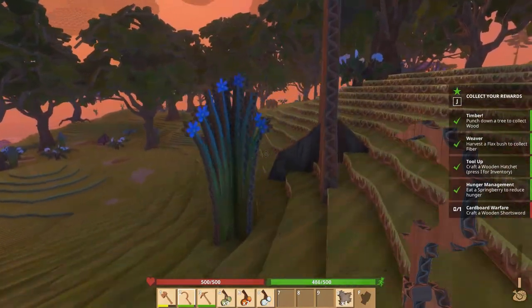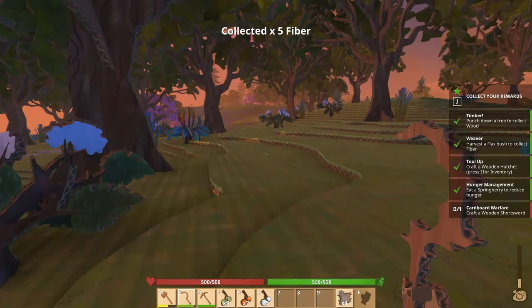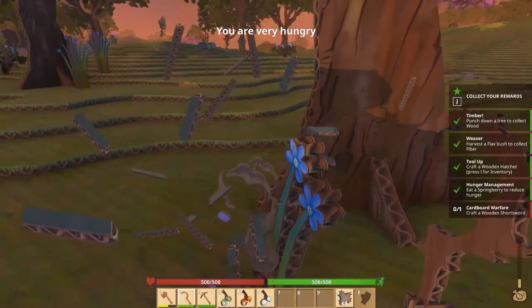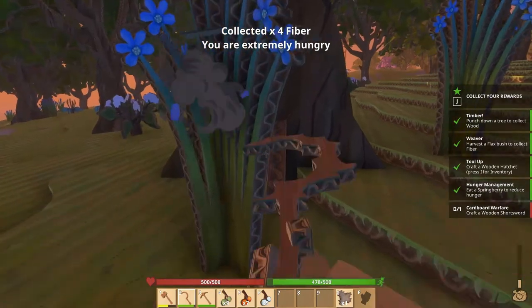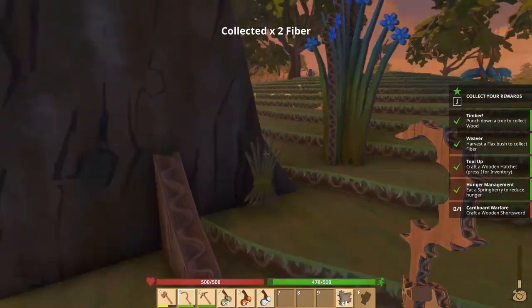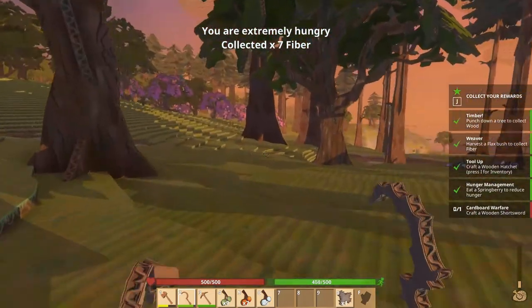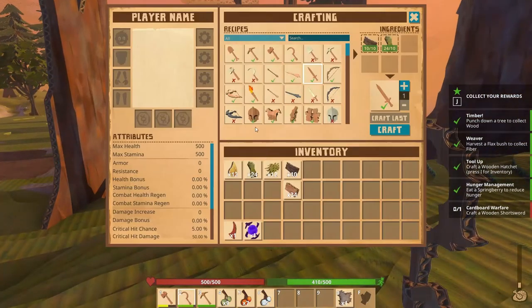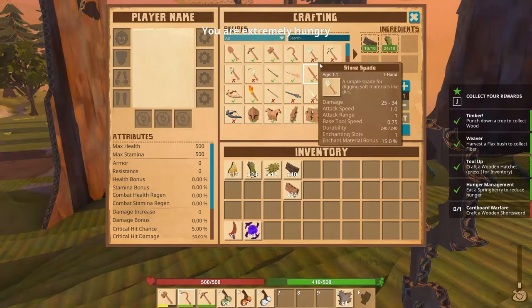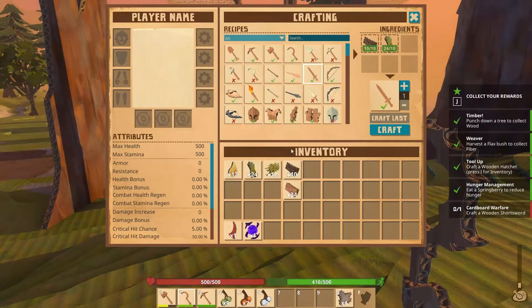I see what looks like a bear over there, and we have some kind of flying creature as well. I don't want these flying creatures to see me. I think we have enough now — let's go ahead and make a sword. Should I make a sword or should I make a bow or crossbow? It wants me to make a sword, so I'll go ahead and make the sword.